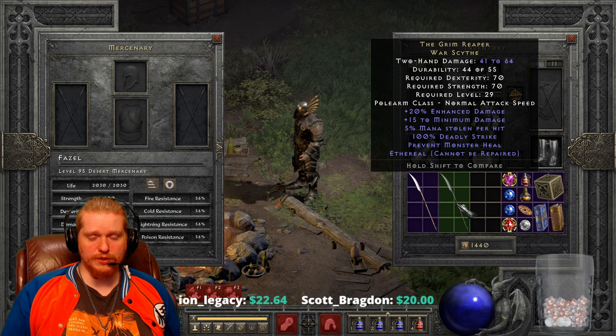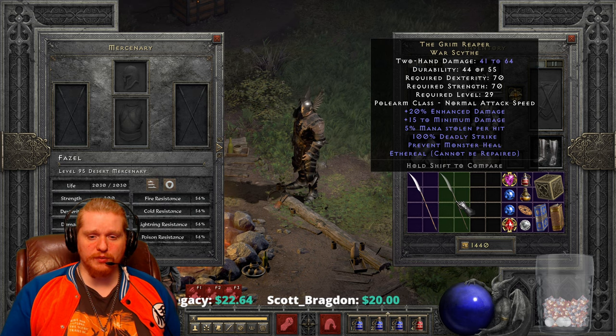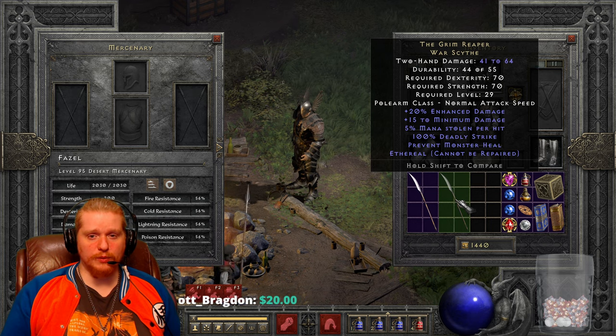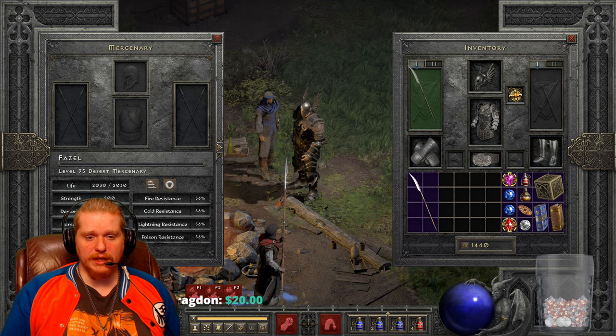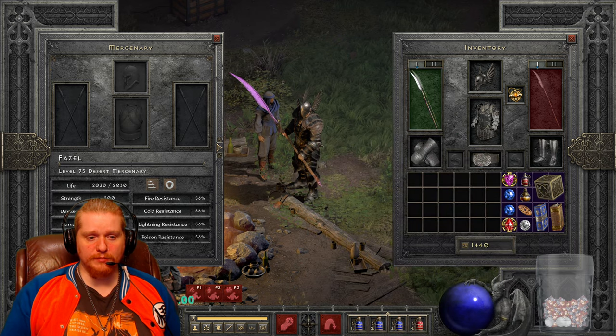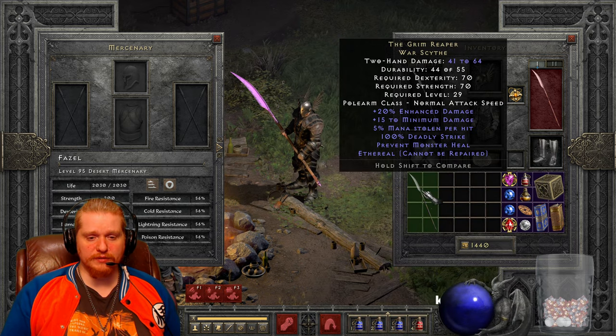The mana steal unfortunately does not work on mercenaries, and neither does the prevent monster heal, so aside from the really nice deadly strike there's not a lot more going on for a mercenary. You could of course use this on a player as well, and that beautiful purple sheen is definitely very nice.